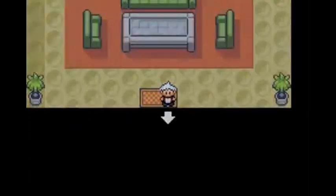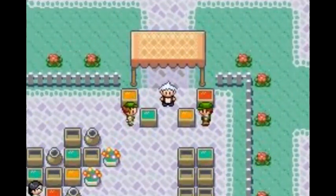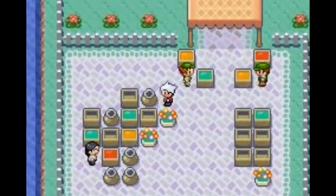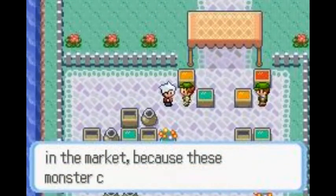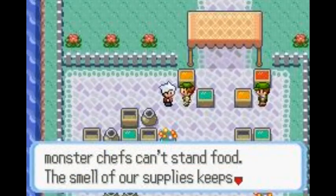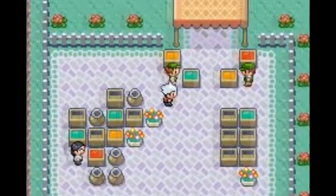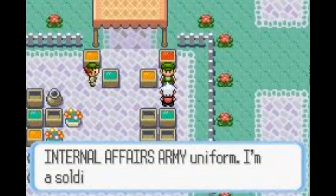What do I need that for? Now that I got the hammer, I can break that box over there. Who are you guys, and what are you doing here? The survivors are clustered here in the market because these monsters — jets, shits — can't stand food. The smell of our supplies keeps them away. This uniform is the Hoenn Internal Affairs Army uniform. I'm a soldier, you see.